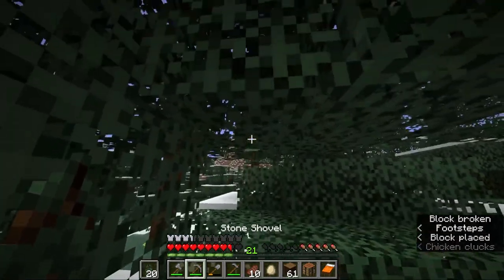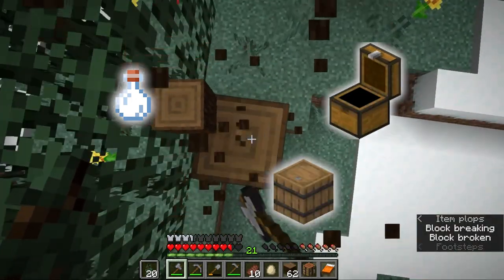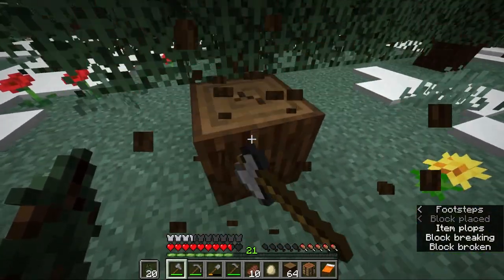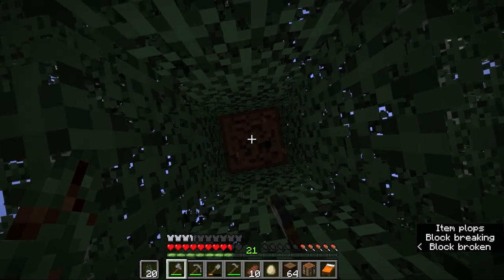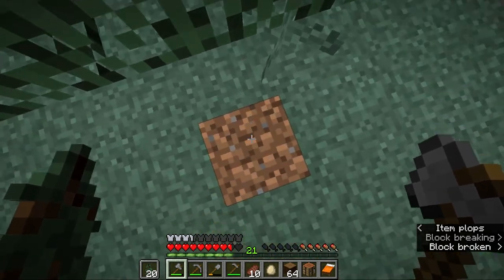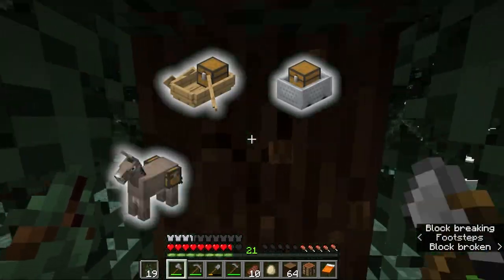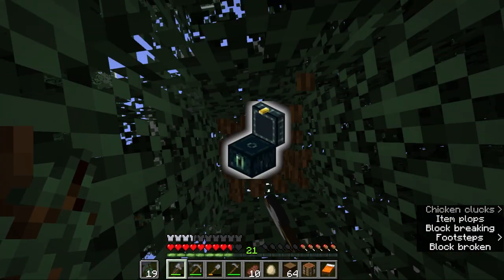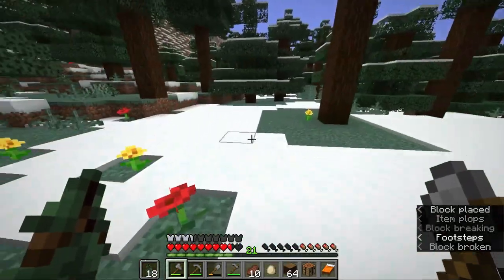In Minecraft we have four main storage vessels: glass bottles, chests, barrels, and shulker boxes. Buckets exist but they don't really stand on their own and they don't close, so they don't quite count. Bundles aren't in the vanilla game yet either. We also have chests on boats, chests in minecarts, and chests on donkeys, mules, and llamas — but those are all still chests. Ender chests are also chests; it's in the name. So we're still at glass bottles, chests, barrels, and shulker boxes.